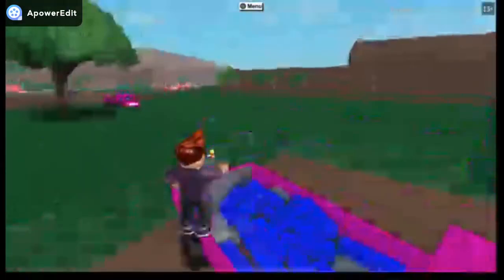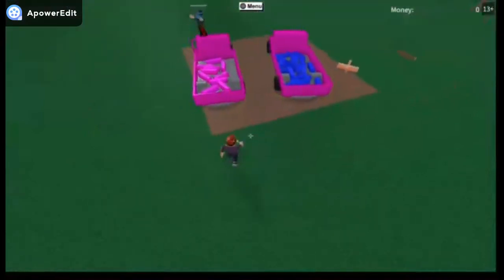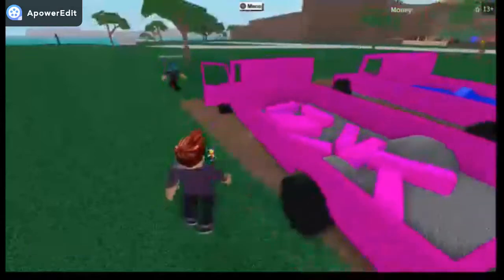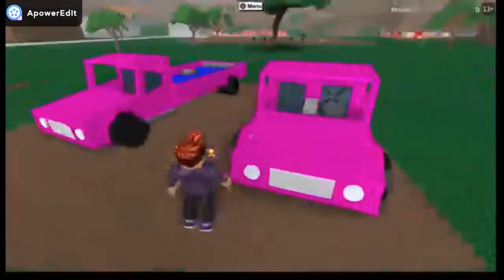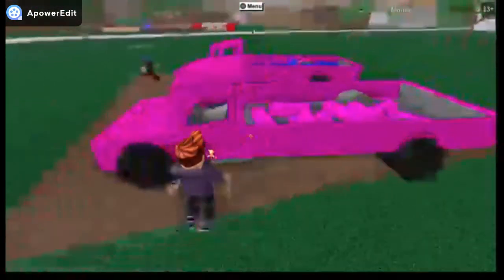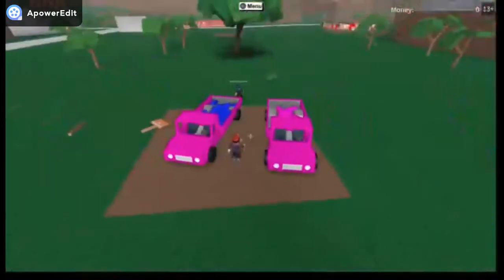Alright now guys, what you're gonna do is drive the other truck over — if you're doing two trucks. Make sure it's close — it's on the base. Despawn your base, make sure you have me whitelisted. Despawn. He despawned his base fully — they're mine. Spawn your base back in. Man, it's working!